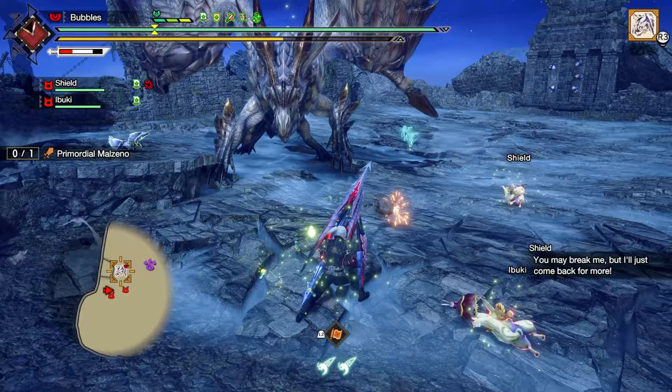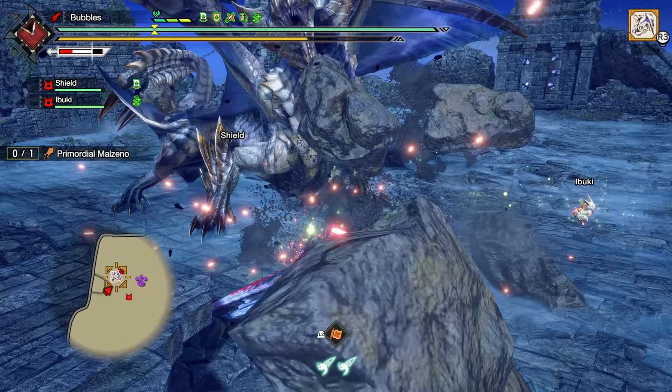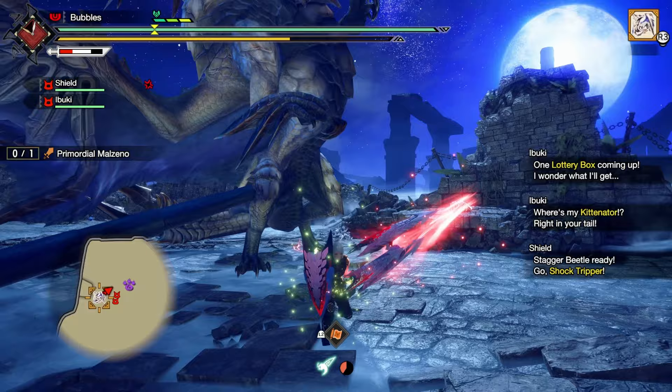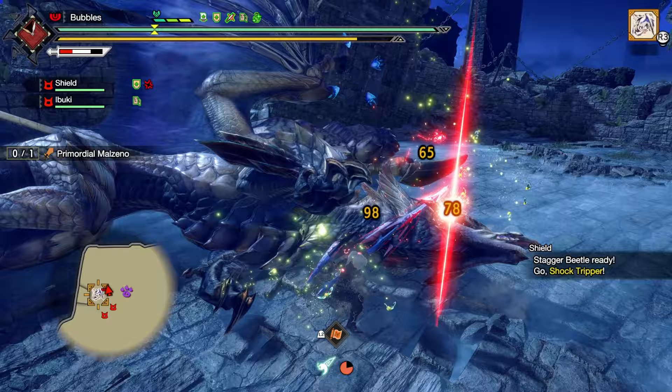You can also do a couple pokes between things - usually like that, I got an extra poke in, and then we just block that. If you had Insta Block you also wouldn't need the extra guard if you're comfortable with it. You definitely wouldn't need it. Just block that and Guard Bash through it. Smack him a little bit and try to make it so the second one lands, but I haven't quite figured out the positioning for it. We've got a cheeky Kittenator to my side - just try to drag him to it.